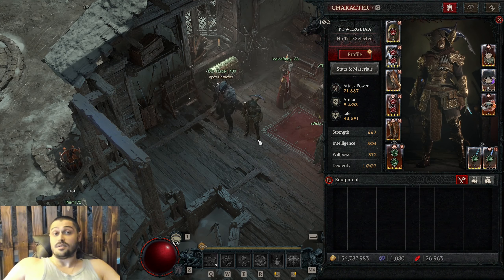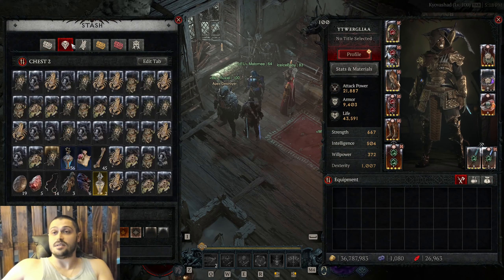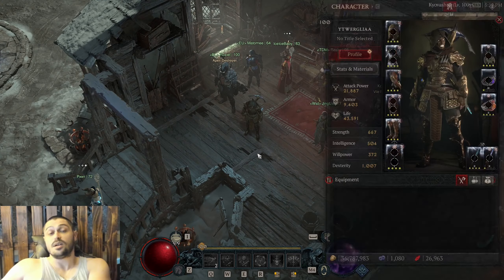Once you begin leveling up, I recommend sticking to the build I'm gonna show right now, or better to say, flat flurry damage rogue. Later on, I also prepared another build where we're gonna transfer to the stun grenades flurry rogue with all of this gear here. But first things first, what's mandatory for leveling?